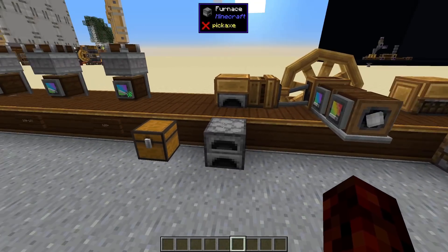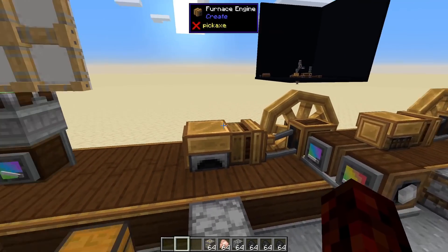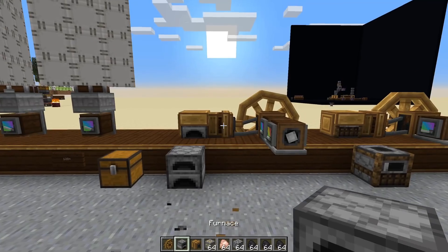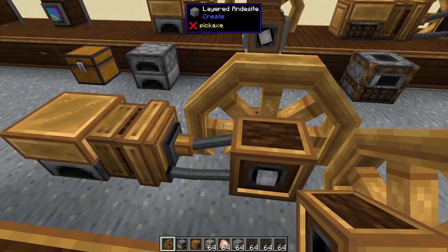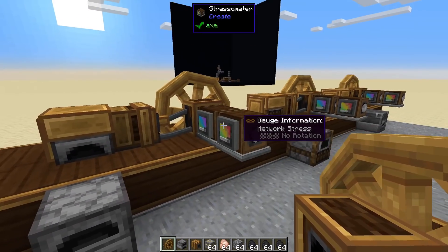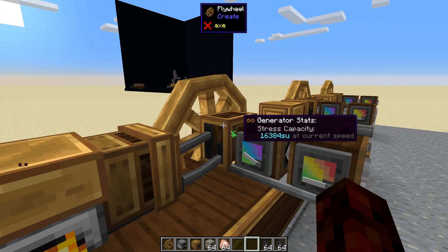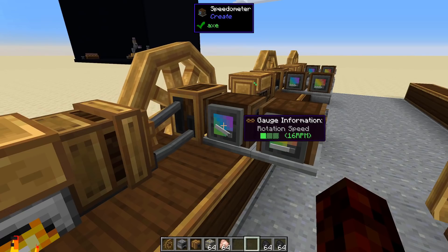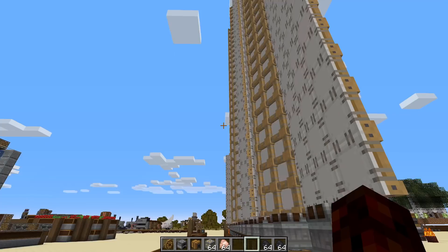Now the next thing I'm going to go over is the furnace generator. This is your late-game power source — it's kind of the best power source in the game. The largest windmill only generates half of what a furnace generator does. To make your furnace generator, you're going to place your furnace, right click on one of the faces with the furnace engine, then one block away place your flywheel. Once you see these little leads, you know that this is a completed contraption. Once I start powering this furnace — throw some coal in here and start smelting up some stone — our flywheel is going to start to spin. We're generating 16,000 SU at 16 RPM, which translates to 1024 power at max speed, which is actually double a max windmill at max speed.